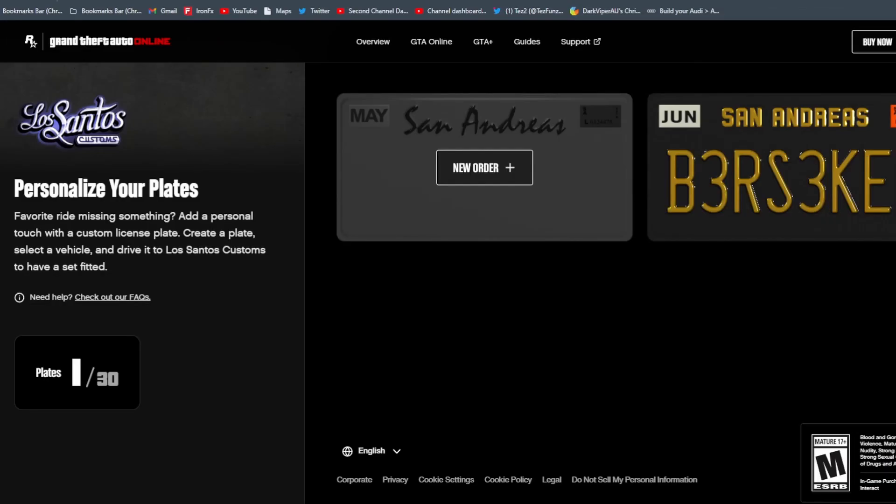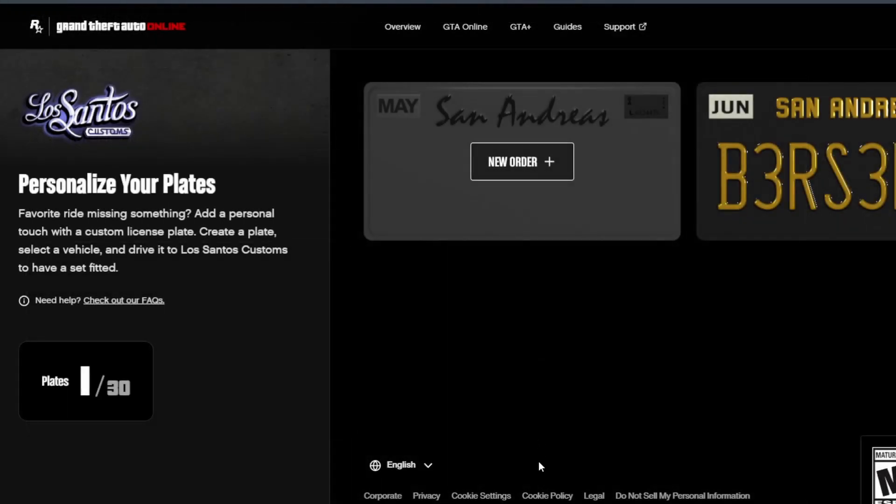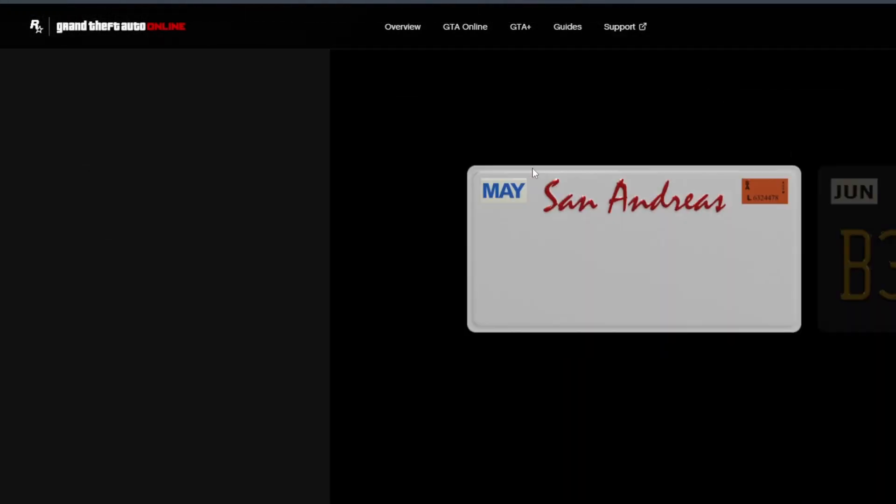You can only create 30 unique plates, and you can see how many you have at the bottom of the website. To create a new plate, press on the new order button, which will bring you to the selection screen.